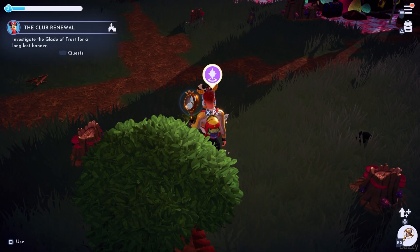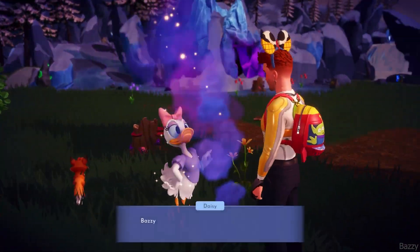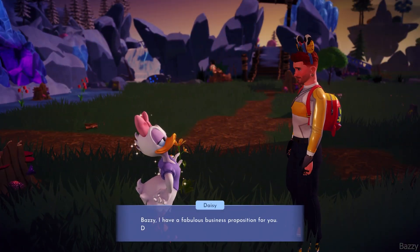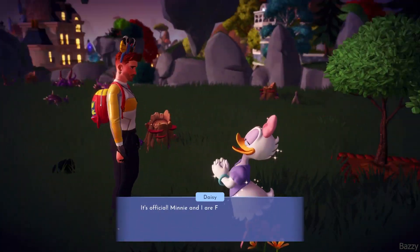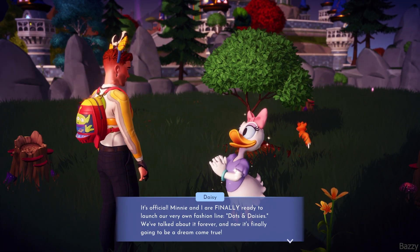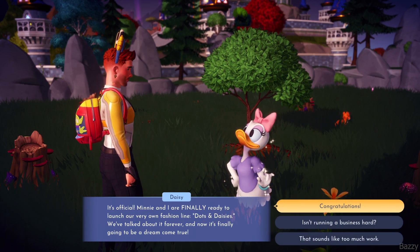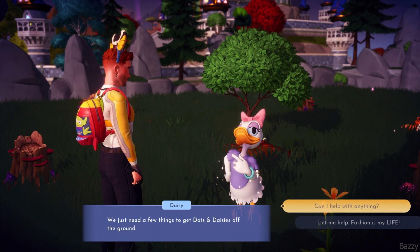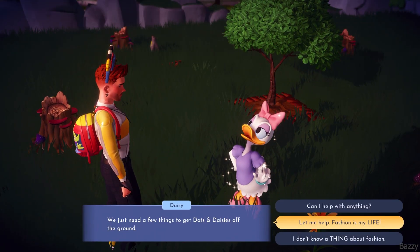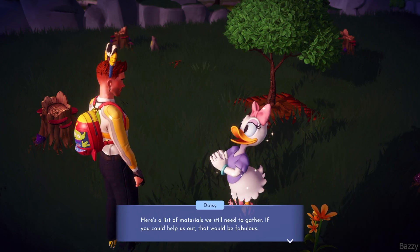Hello everyone and welcome back to another Disney Dream Life video. In this video we are going to be taking a look at Daisy's friendship quest, Dots and Daisies. You get this quite easily by just boosting her friendship up a little bit, and it starts this entrepreneurship between herself and Minnie, setting up a fashion design clothing line called Dots and Daisies. Easy enough quest, nice and fun, and you get some nice clothing for your troubles.